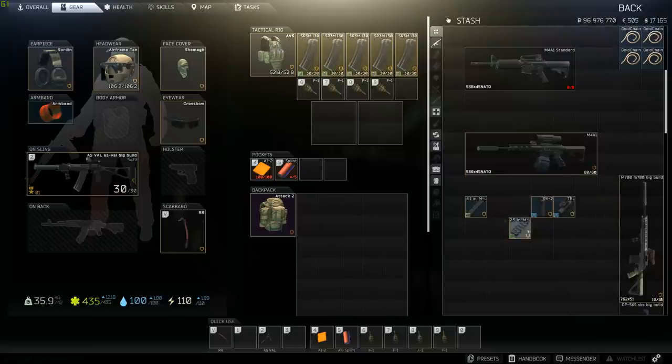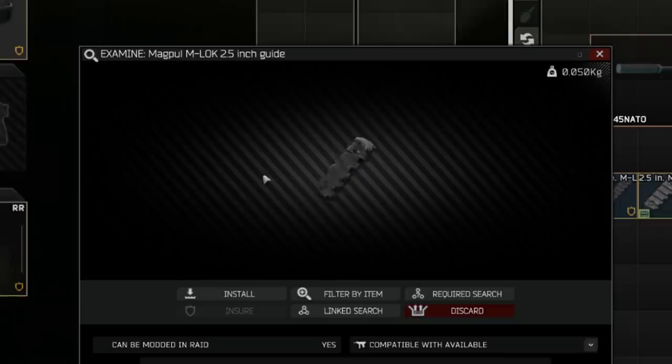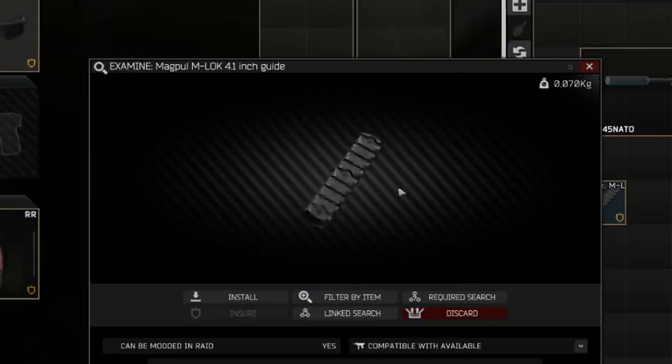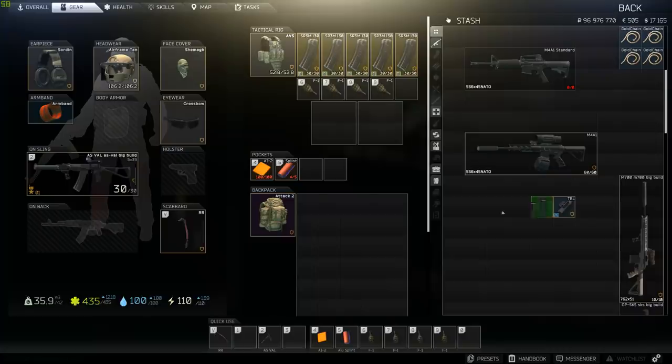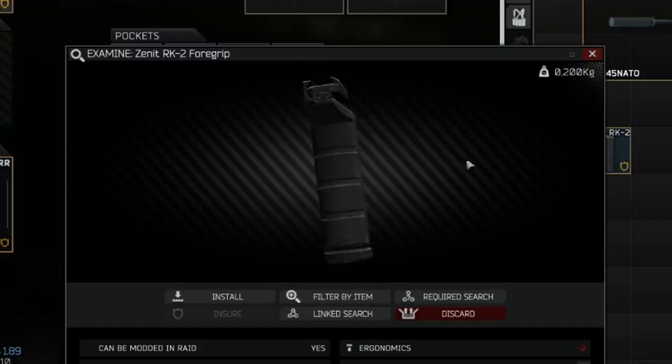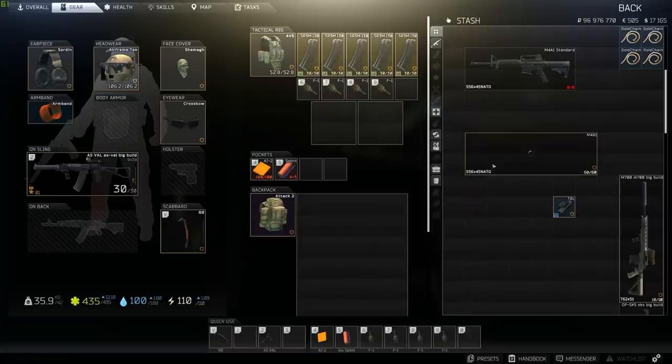You will need a couple different guides for this: a Magpul M-LOK 2.5-inch guide and a Magpul M-LOK 4.1-inch guide. For the foregrip, everyone's favorite and go-to grip — the Zenith RK2 foregrip. And then for the laser, as always, an NC Star tactical blue laser.